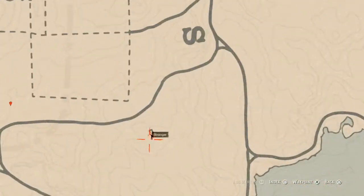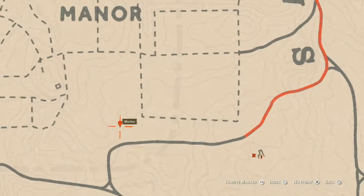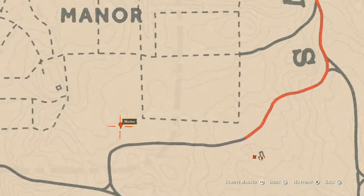Right here by the stranger mission, right along by this tree over here, is another random coin. There's a big tree right outside the stranger mission's house — come over here with your metal detector and that's what you will get: a random coin.